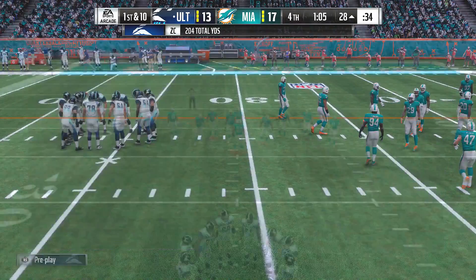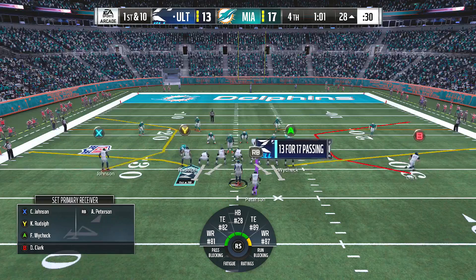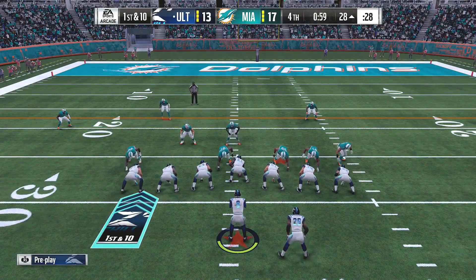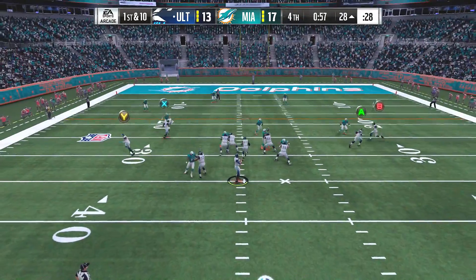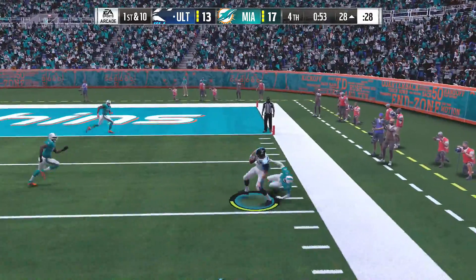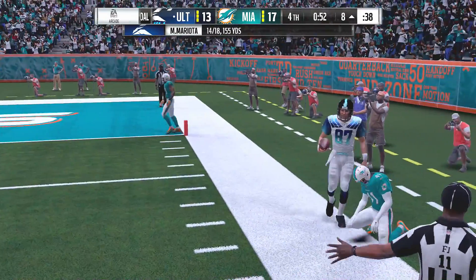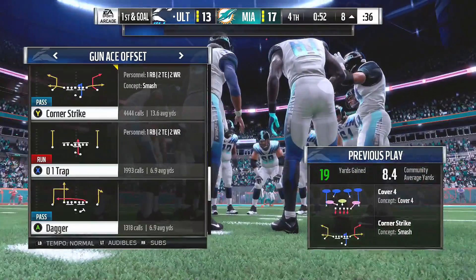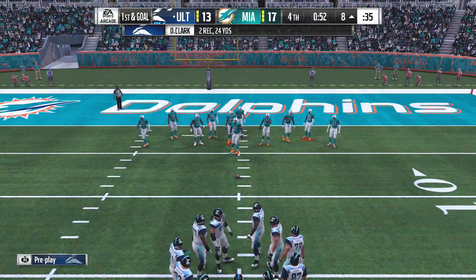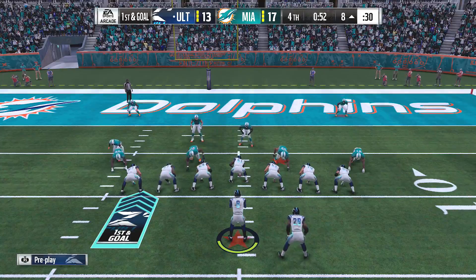A bit of a Bronx cheer from this crowd because that's the first first down they've gotten, and we're in the fourth quarter. You have to look at what the defense has been doing. It's very simple to say they haven't gotten a first down — what are they doing wrong offensively? Oftentimes that means the defense is beating them to the punch, beating them to the hole each and every time, faster to the football. And I think that's what we've seen in this game. Another big gainer — this one goes for 19 yards.